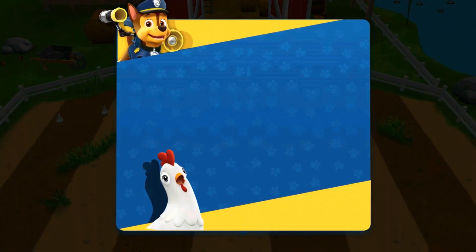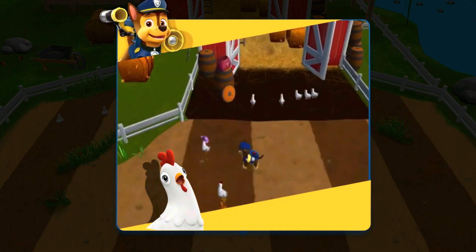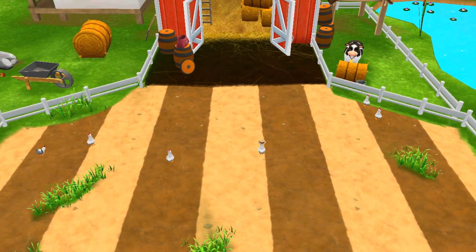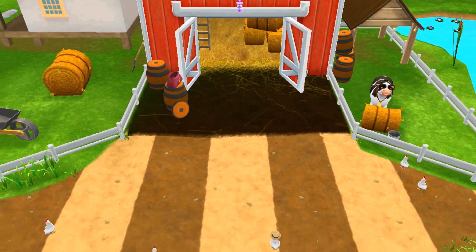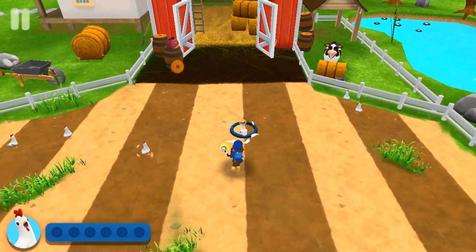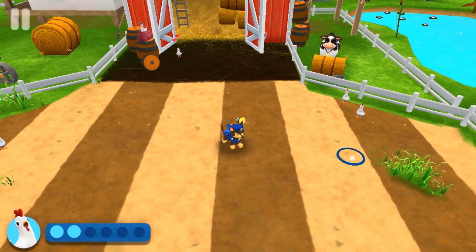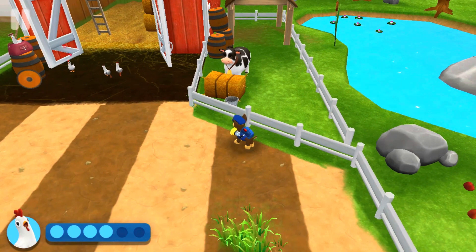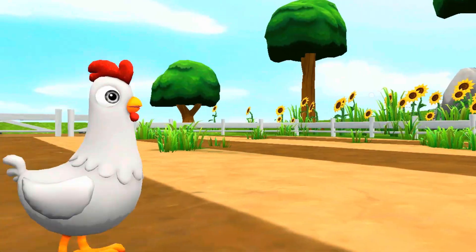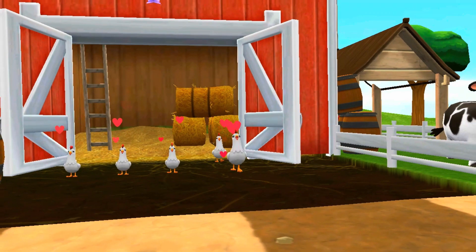Cluck, cluck, run amok! Tap on the screen to move Chase around the field! When Chase gets close, the chickens will move away from it! Get them to move back into their coop! This is the chicken coop! Find all the chickens and bring them back to the coop! Don't worry if they split up! You can go back and get them later! Hey! It's Chickaletta! Hi Chickaletta! Great work, pups! Farmer Yumi will be happy!